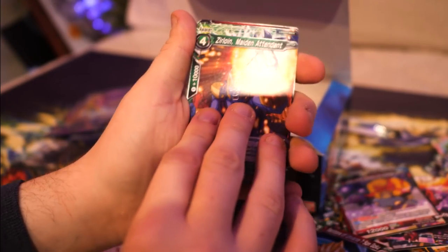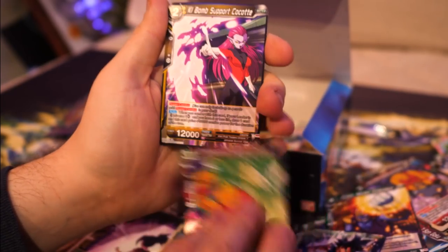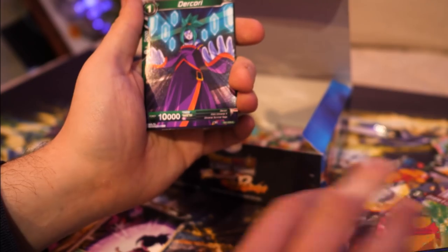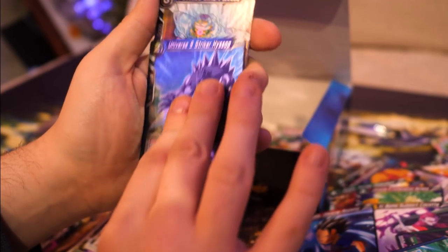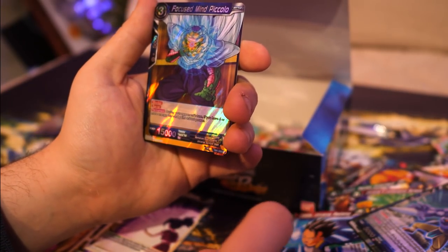Pack nineteen - who knows what we might pull. Zerloin, Maiden Attendant, Sharpened Power Son Goku, Universe 6 Potombo, Kokkett, Kawe, Gohan, Dukuri, Kokkotzone again - very nice - Son Goku, Kaaba, Hyssop in a foil version, and Focused Mind Piccolo. We've got that.